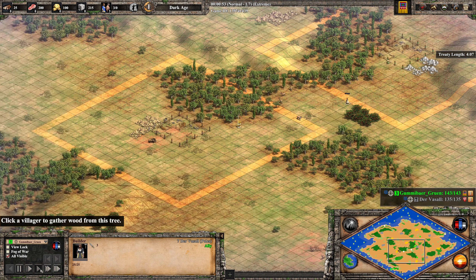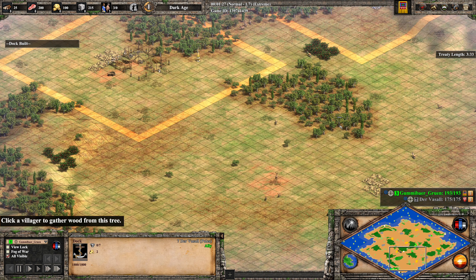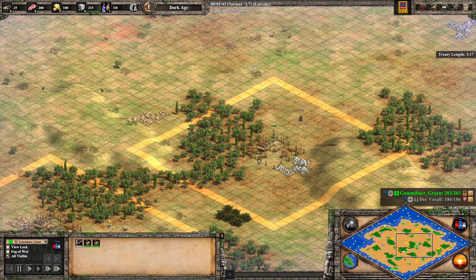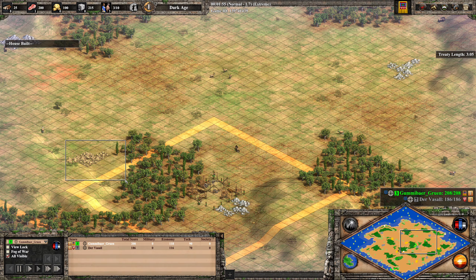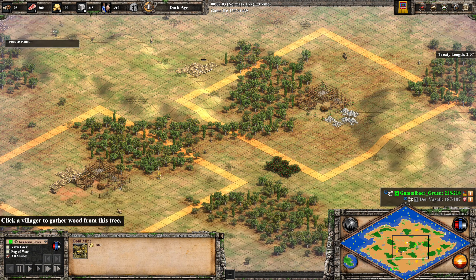We see some docks being brought up very close to each other — this is Gummibär's dock and then Vassal's dock. Looking at the TC locations, Vassal's TC is nicely on a wood line with some gold. He has a boar over here. For Gummibär, he has some stone and also a boar. The only issue for him might be that his nearest gold is behind the wood line.